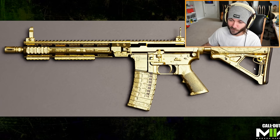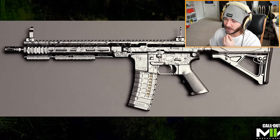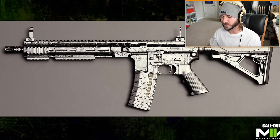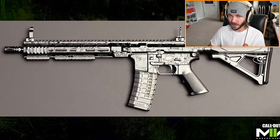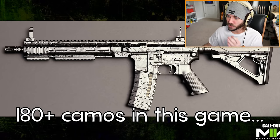Starting with gold on the M4 — it looks super clean and pretty sparkly. Next up we've got platinum camo, which you'll get for getting gold on all of the weapons in a category, like we've seen before. It seems like camos are going to be working in a completely different way in Modern Warfare 2. There are apparently 180-plus base camos in Modern Warfare 2.